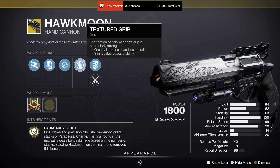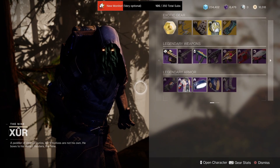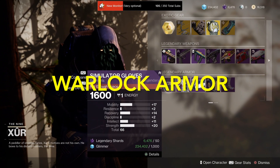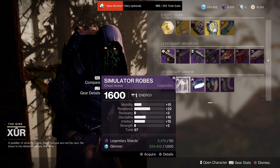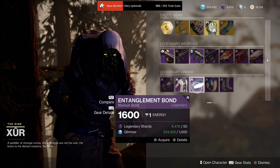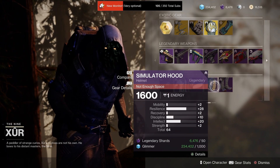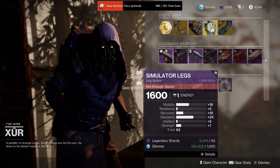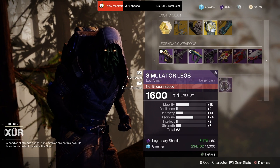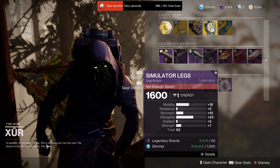And for armor, in the Warlock world we've got 66 gauntlets — this is the Simulator set, by the way. A 67 chest armor with resilience focus. The bond, of course. A 64 Simulator hood with a resilience focus. And a 63 leg armor with a discipline focus.